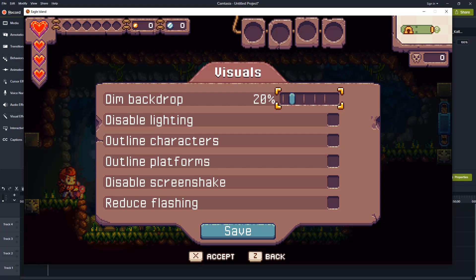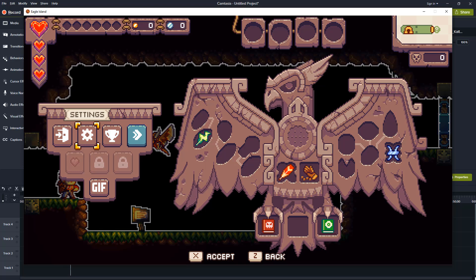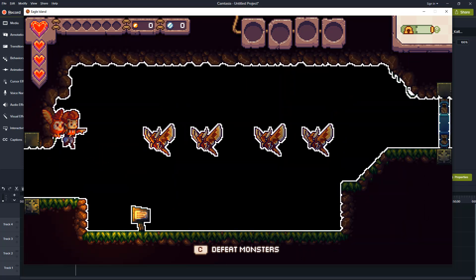A game like Eagle Island lets you dim the backdrop, essentially putting the character against a black background for greater contrast. You can also select outline characters, as well as outline platforms. Enemies, items, and terrain will be highlighted with a white outline.